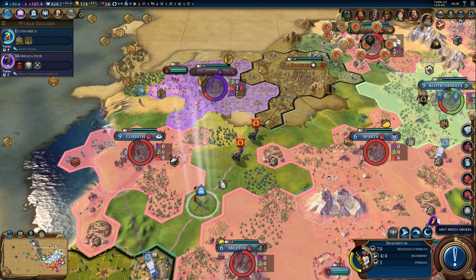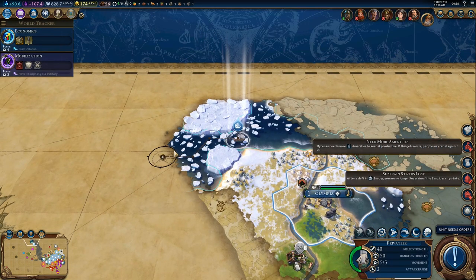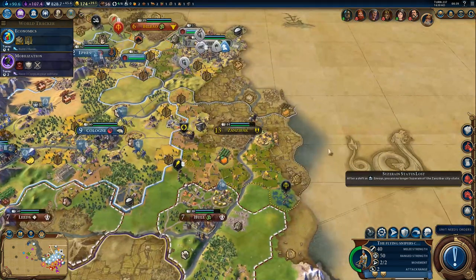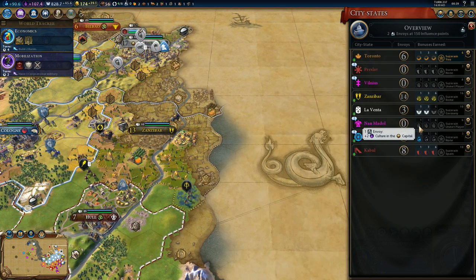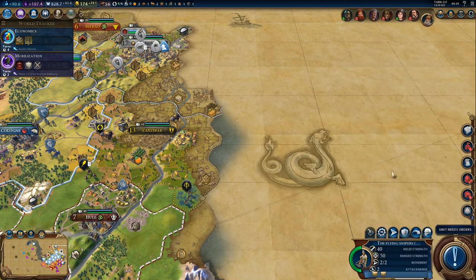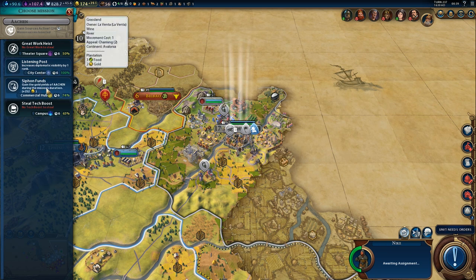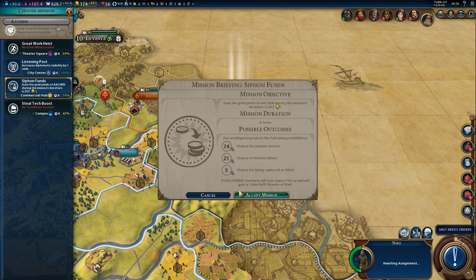What can we do with that Inquisitor? Probably just save him for now — there's not a whole lot we can do. Let's keep exploring and see what we can find. More antiquity sites — always good. We lost Zanzibar again, which is really annoying. Someone wants Zanzibar really badly — turns out it's Rome. I might just let them have it. As for the spy, let's try to gain gold yields during this mission: plus 252 gold. Let's give it a shot.